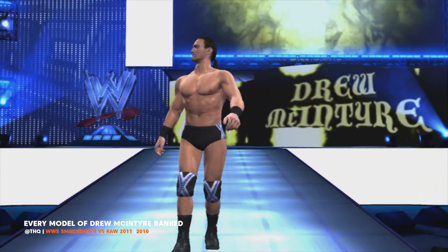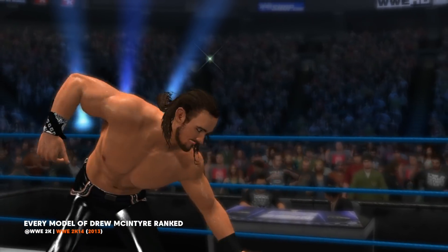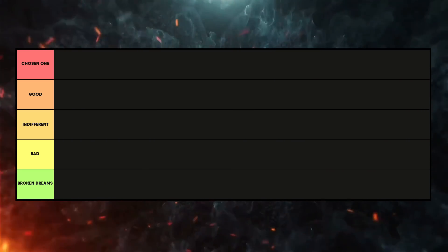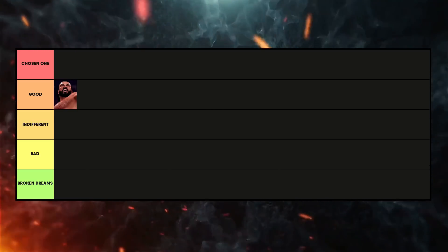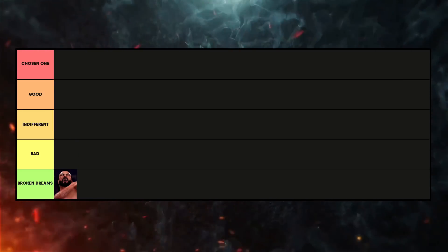Hello wrestling fans, in this video we're going to be ranking every single model of Drew McIntyre in WWE games. Each model of McIntyre will be ranked into one of 5 tiers: Chosen One, which means it's the best, Good, Indifferent, Bad, and Broken Dreams, which means it's the worst.